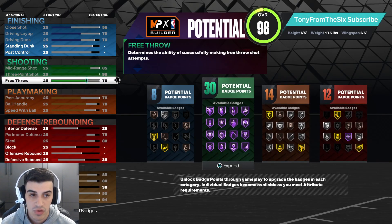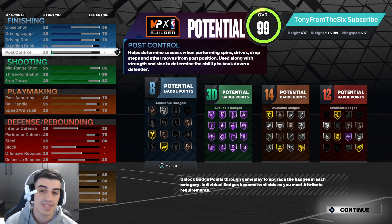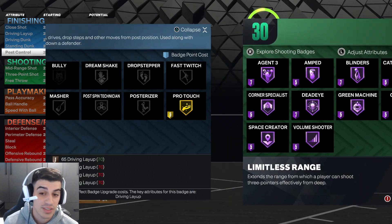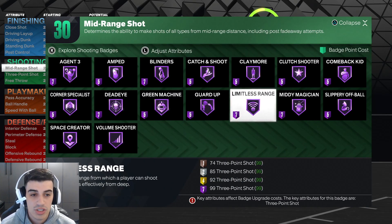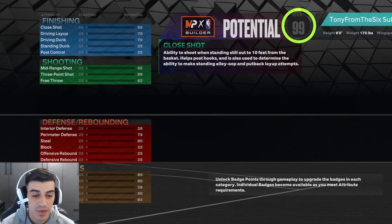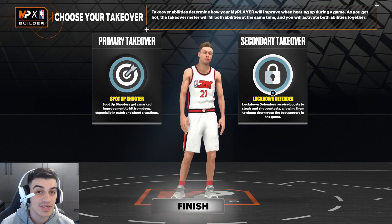I got my free throw up to 82. This is exactly how I want it to look — 80 finishing badges with 30 badge points, 30 sharp badges with 14 points, and 12 playmaking. This is a pure sharp. You could lower the three-pointer, but if you clicked on this video you want to know how to make the best pure sharpshooter build — and you clicked on the right video.